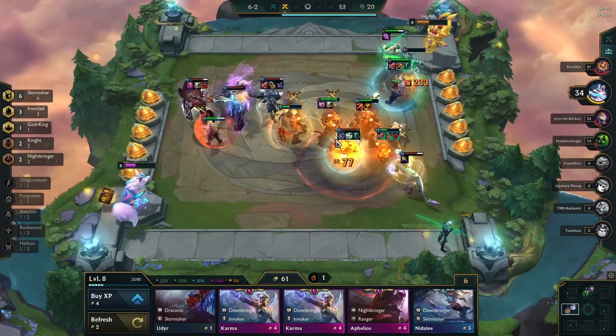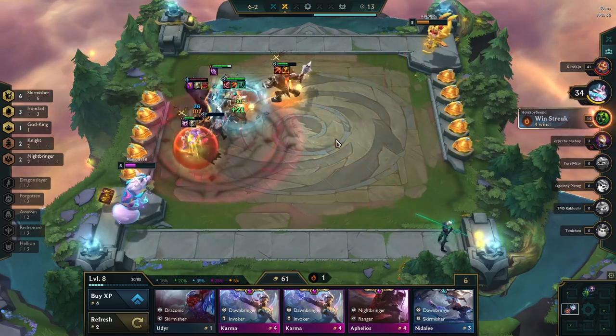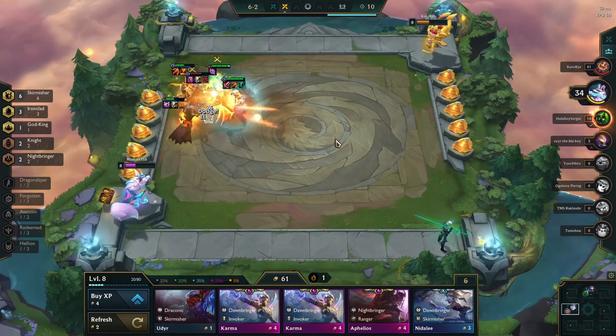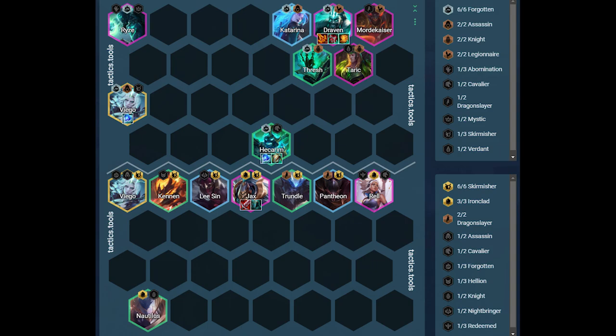Viego wants to jump wherever the enemy carries are. The biggest weakness of the Jax comp is burst damage. Since we have BT and shielding to sustain from splash damage, we just need to make sure Jax doesn't get bursted down. Against the first matchup, the big threats are Draven and Viego. Nautilus is in the backline to make sure Viego steals our least valuable unit. Our Viego is positioned to steal the Rell — this way he might stun the enemy Draven or Viego, and it will also not stun our Jax once the QSS runs out. Kennen is positioned to be farthest away from Draven, and Rell is positioned to shield Nautilus so that Viego hopefully doesn't finish the cast on Nautilus.